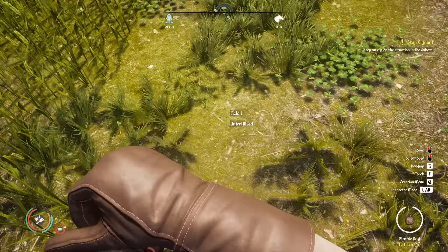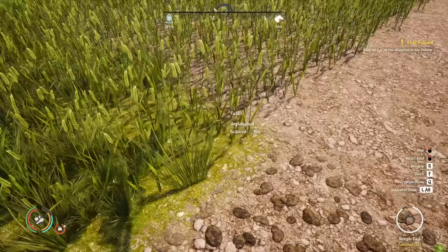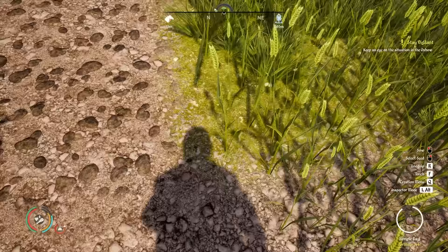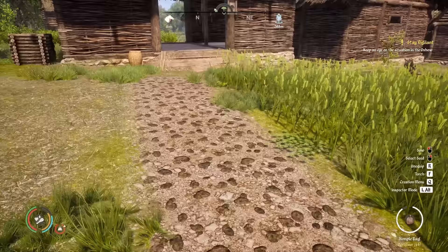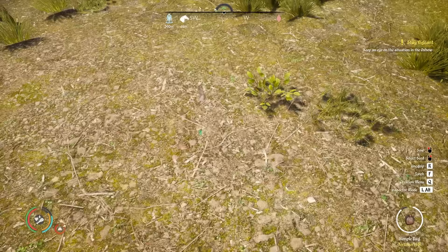Once I put the fertilizer down it looks like it's turning back to normal field. I'm guessing maybe fields over time, if you just leave them, become abandoned and turn back to normal ground. Even this now looks different — the wheat here is on top of grass. Maybe it's just a bug or something to do with a new update. I'm sure you guys will let me know down in the comments, but yeah, that's a bit of an odd one.